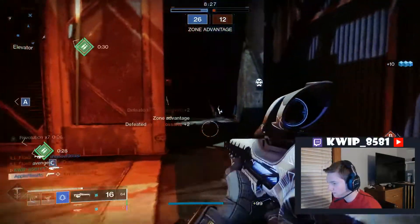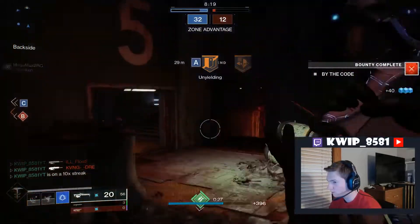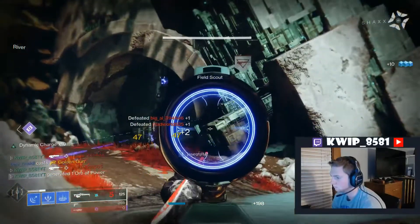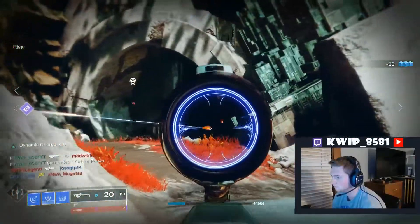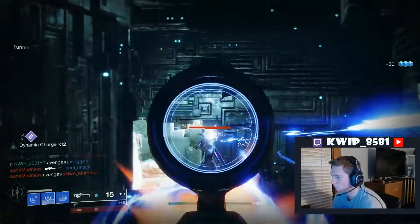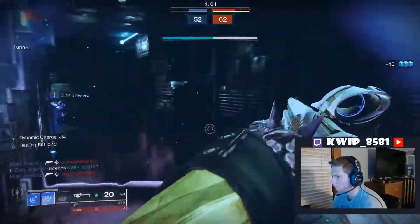If you're wondering how you build up dynamic charge with this weapon, you simply just have to hit headshots, and every headshot you hit will give you a stack of dynamic charge. Then when you switch over to that alternate rate of fire, you'll have increased damage based on how many dynamic charge stacks you've built up for 10 seconds after you start firing. These bolts do have a lot of travel time, so you actually want to be closer up so they have less distance to travel, making it harder to avoid and killing faster.